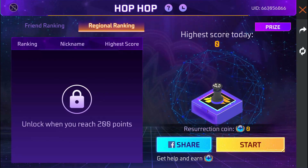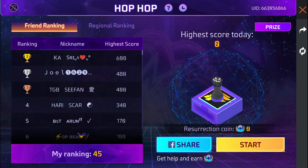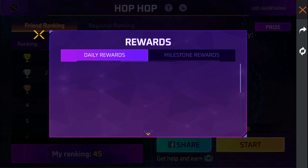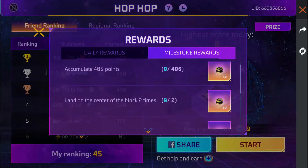When you reach 200 points, you can get a regional ranking. If you have a friend list, you can get a friend list. If you have a price, you can get a yellow block. If you have a milestone, you can reach 100 points. If you have a digital smiley parachute, you can get a yellow block and milestones.